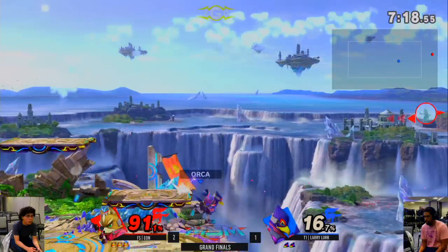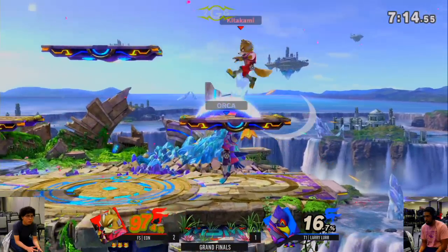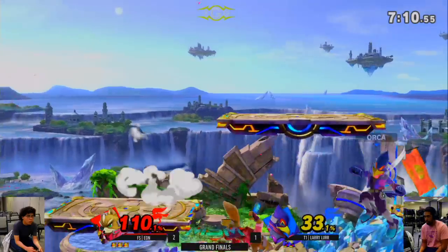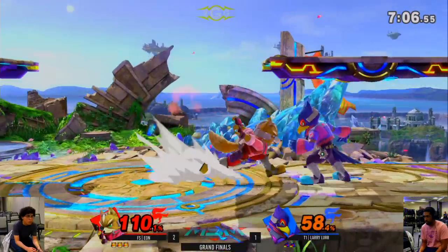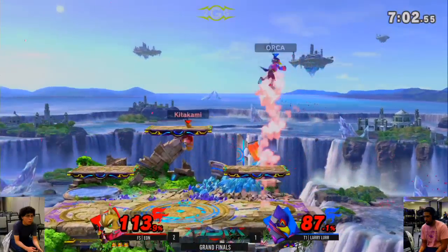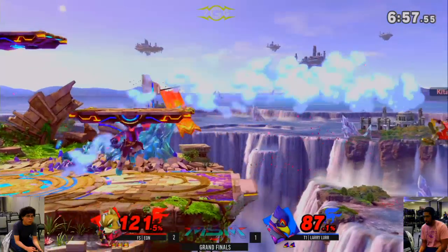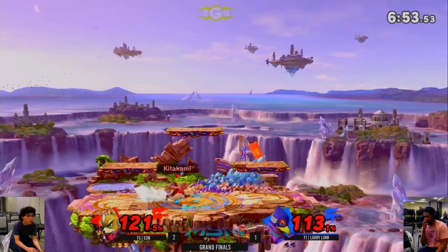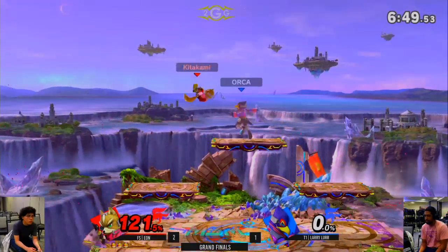Nice tech chase into the back — that was a nice combo. Firefox straight. Up tilt to up air — not enough to seal it yet. Eon already with the damage output going crazy. Tech chase — he's going so hard. That parry F-tilt illusion was sick! No punish and he got the up smash out of it. Two stock advantage!